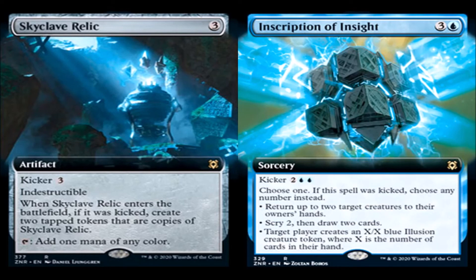Inscription of Insight: three generic and a blue for a sorcery, rare. Kicker: two generic and two blue. Choose one — if this spell was kicked, choose any number instead. Return up to two target creatures to their owner's hand. Scry two. Draw two cards. Or target player creates an X/X blue illusion creature token where X is the number of cards in their hand. This card is going to see a lot of play. A similar card called Glimmer of Genius was in standard — it was four mana, scry two, draw two, and give you two energy, and it was seeing a lot of play. I think this Inscription of Insight is also going to see a lot of play, with scry two and draw two, plus the ability for more mana to do all those modes.